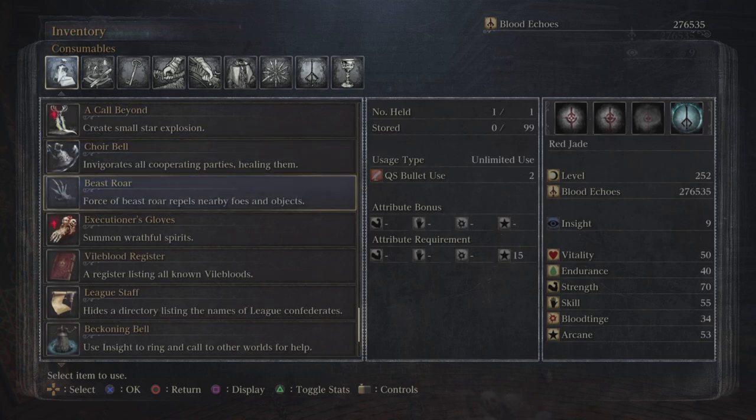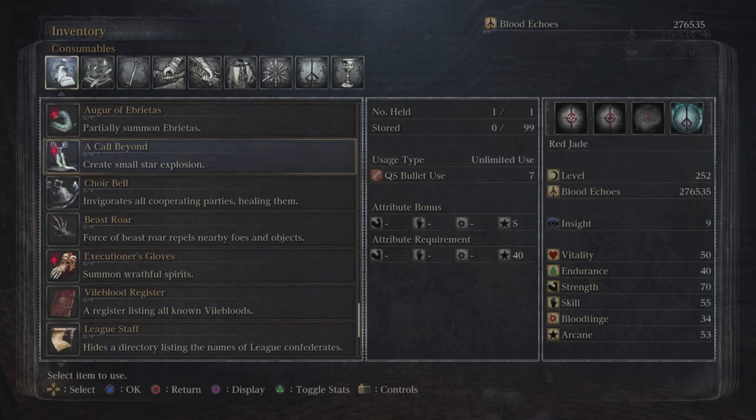Beast Roar uses only two bullets and repels objects. I rarely use it but I'll show you what it can do. One of the more overpowered tools costs quite a bit — this one requires seven bullets. As you can see it's class S, and if you scale arcane properly this thing is going to do a lot of work for you.